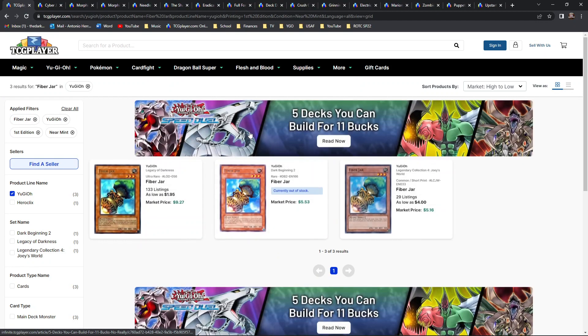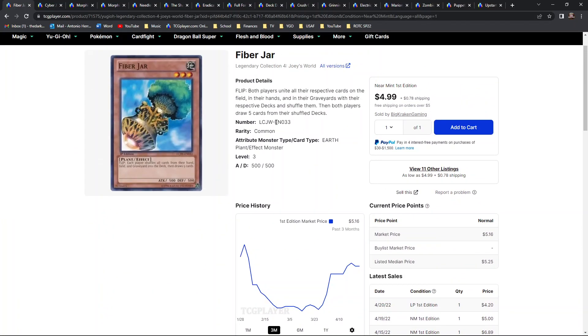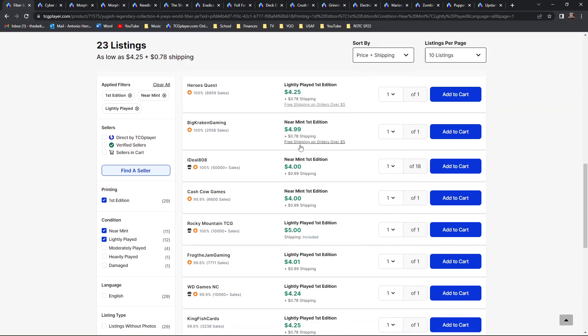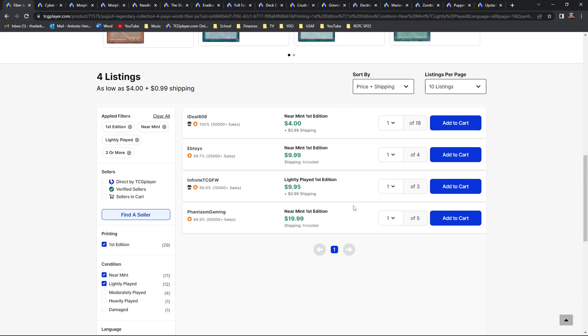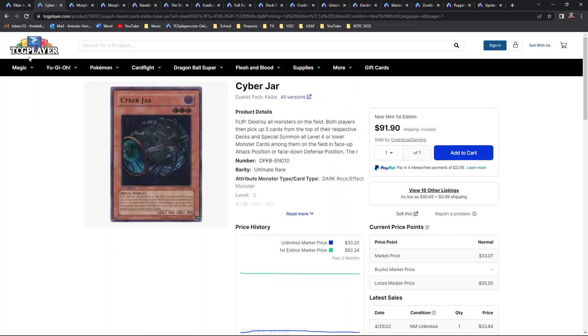Checking bulk pricing: Core TCG is holding it down with the only stack — one single play set of lightly played first edition for 35 bones. Switching back to near mint, there's one single stack of four near mint first editions for 45 bones. There's also the rare from Dark Beginnings and the Legendary Collection Joey's World commons, which are actually pretty good money for being commons — about four bones plus. Definitely a great sell target.